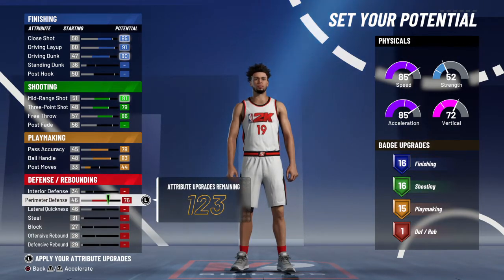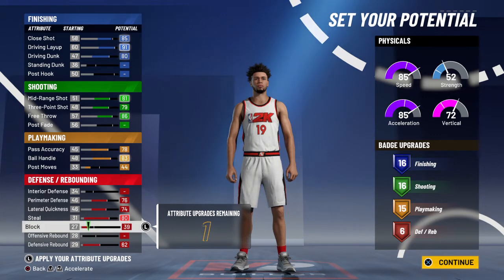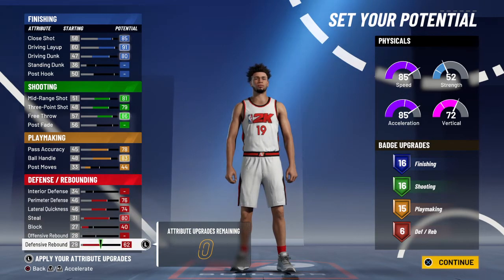On the defensive side of the ball, you want perimeter, lateral, and steal, your defense rebound, and then some block. Now you have four extra points, but I tested it out and putting it anywhere else doesn't really do anything, so I just decided to put it in block because it's already pretty low.